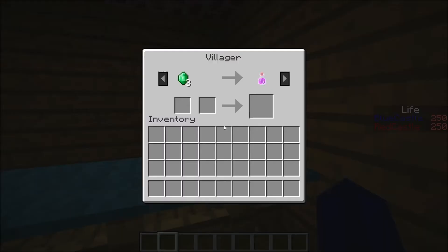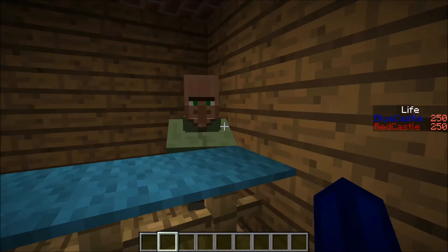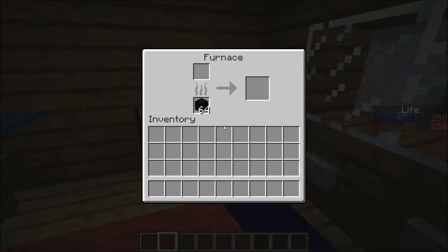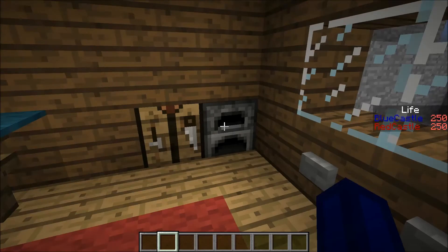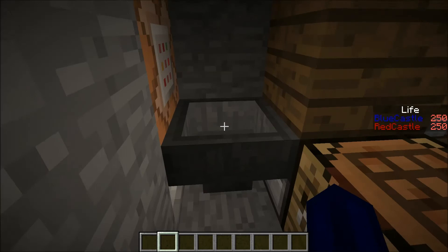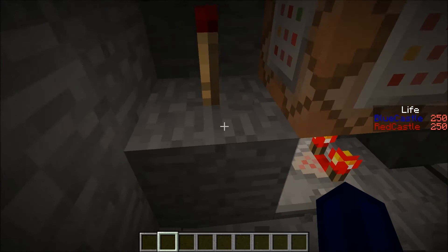Oh, here we've got a shop system — you can buy regen. A regeneration potion will cost you a diamond instead of emeralds. We've got here an auto-coding system. Let me actually try and expose this. There we go — that's the actual system. It's fairly interesting and it goes on a bit here in the back.